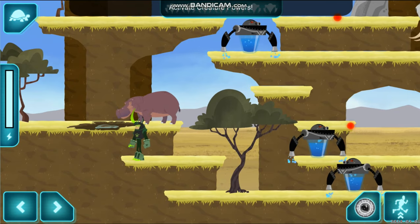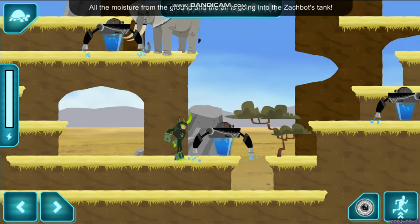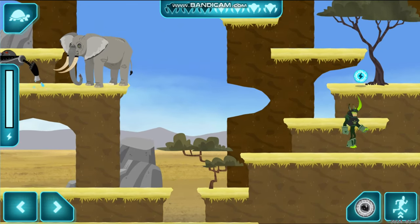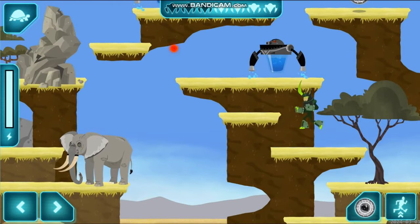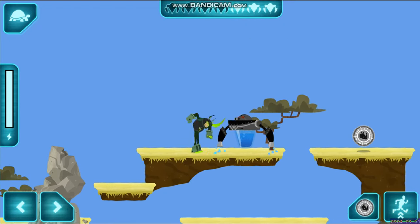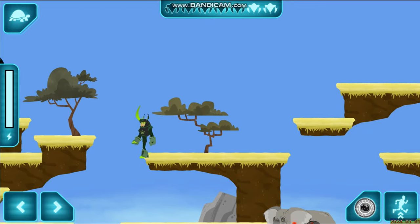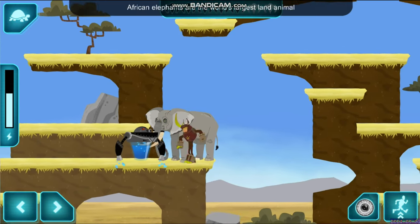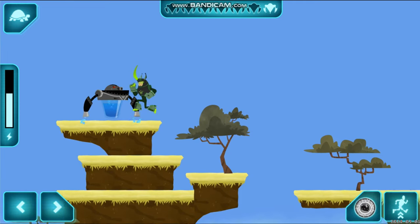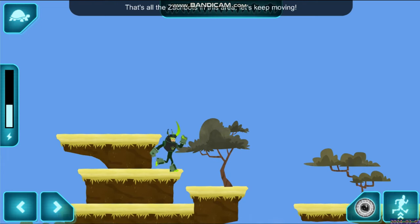Activate creature powers! All the moisture from the ground and the air is going into the Zakbot's tank — we have to stop them! Watch out! To the creature rescue! I think I can break this wall! African elephants are the world's largest land animal and can weigh as much as a school bus. Watch out, a Zakbot! Awesome! That's all the Zakbots in this area — let's keep moving!